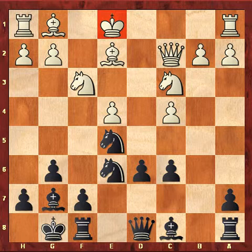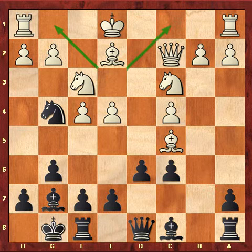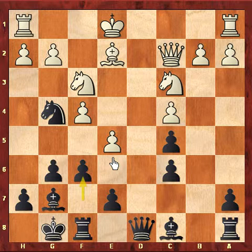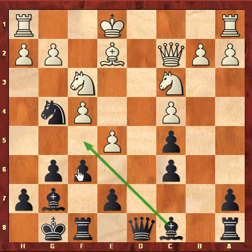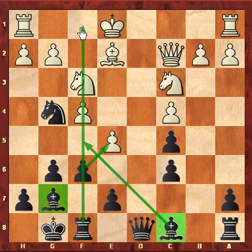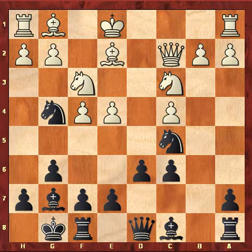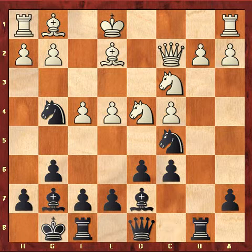After Ng4, if he plays Bc5, black simply gets the double bishop advantage and white needs to close this diagonal. After e5, f6 — we don't even need to analyze this position; black is simply better because of the bishop on f5 threat, fxe5 — these two bishops will be dominating the game and the rook file will also be open. So this position is clearly better for black. After Ng4 he simply went Bg1, Rb8, Ng4, Bg7.